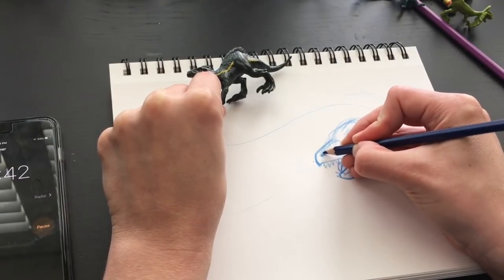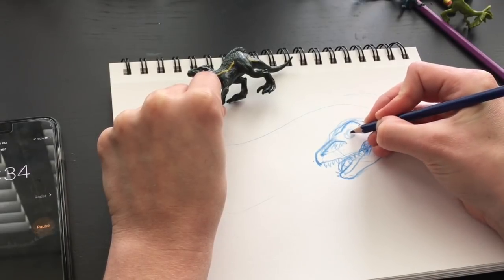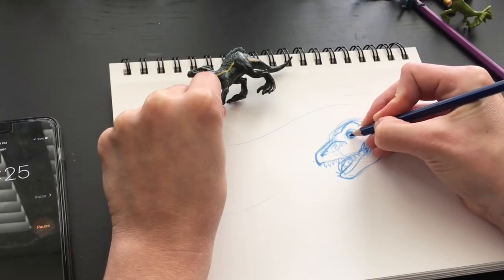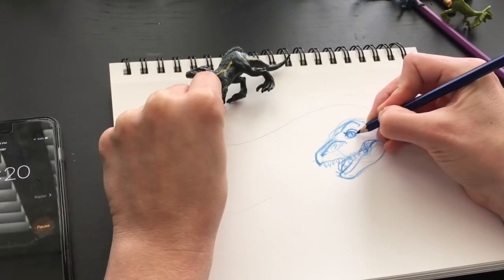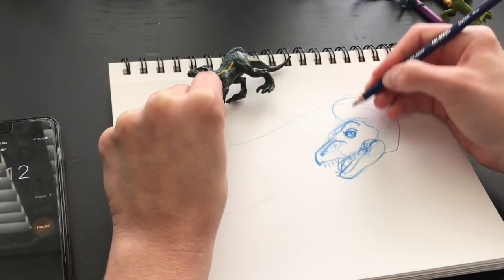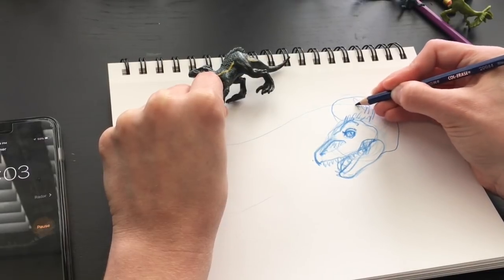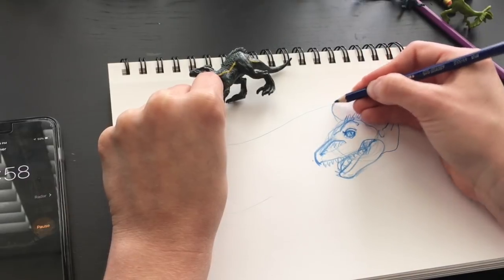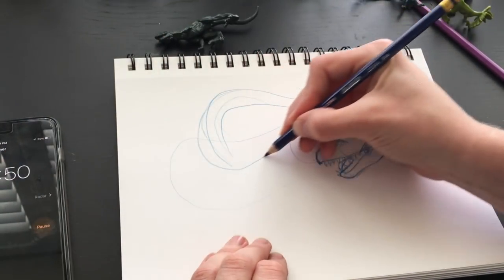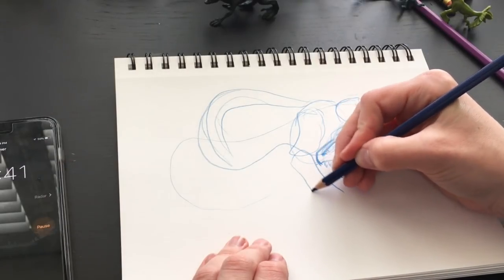I almost feel bad for the Indoraptor. They keep breeding her only to get her butt kicked by the real dinosaurs. Three minutes and still on the head. And I made her look friendly - that's cool. Maybe she just wants to be friends, maybe that's the plot twist. Circle around with this weird head - she's got all these, I don't know if it's feathers because they took mutation from the birds. And then her weird rib cage and her weird gangly body. She's got really long arms - longer arms than she should have.